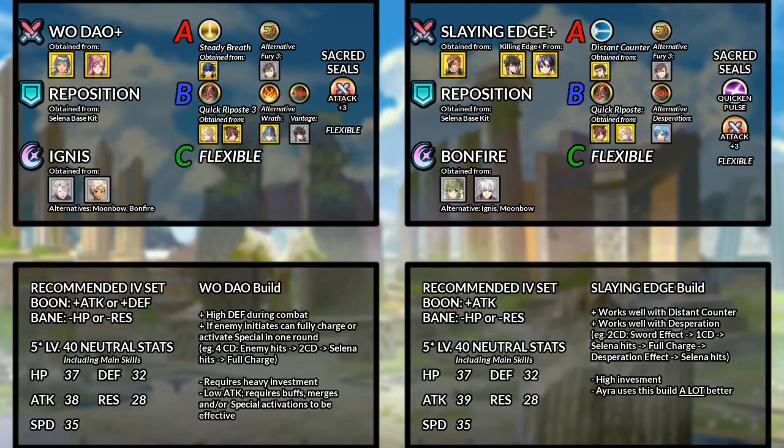For the Woe Dial build, the assist skill will be Reposition. As for the special, ideally Moonbow will be taken. If Steady Breath is your chosen A slot, Bonfire or Ignis can also work. For other A slots, Fury or Brazen Attack/Defense are your next best options. For the B slot, it's rather flexible — I prefer taking Quick Riposte for the guaranteed 2 hits during enemy phase, but Swordbreaker, Vantage, and Wrath are all great alternatives. The C slot and Seal are flexible. Finally for the Boon, Attack, Defense, and even Speed can be chosen, but Attack should be prioritized since it's the Super Boon. The Bane should be either Res or HP.